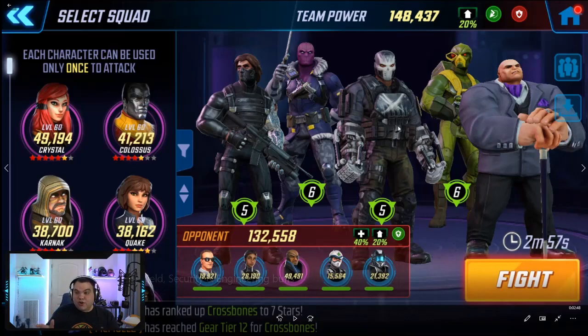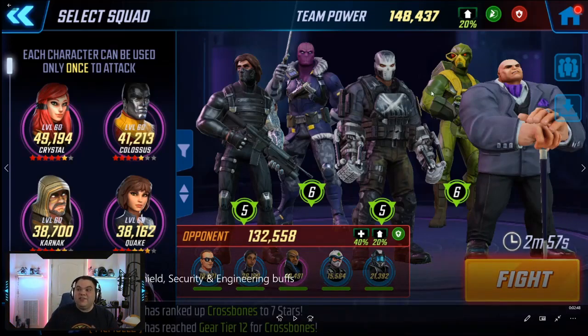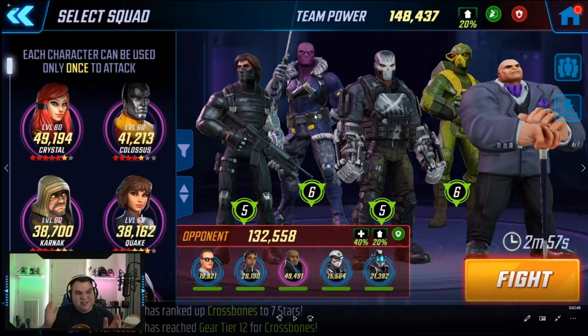Anytime a minion enemy takes a turn, it automatically applies a stack of evade to Zemo and any adjacent allies. So if you're running a two-tank setup, it's recommended you put Zemo between the two tanks. I've got Drax here, Crossbones here, and Zemo in between — that's just the best way to set up that positioning. Otherwise, positioning doesn't really seem to matter.